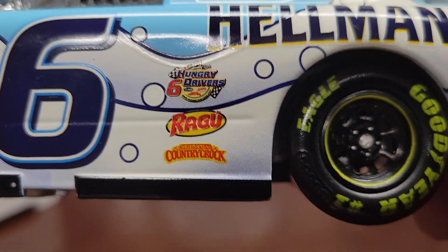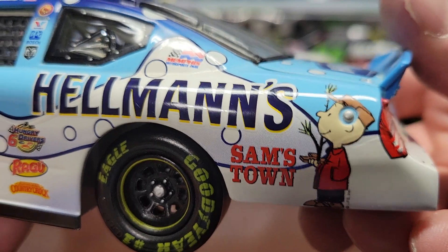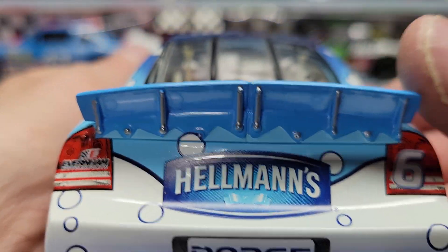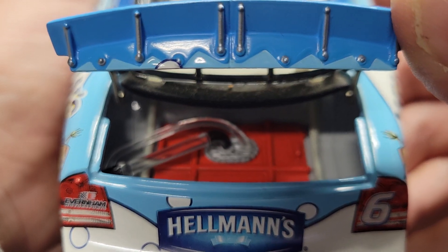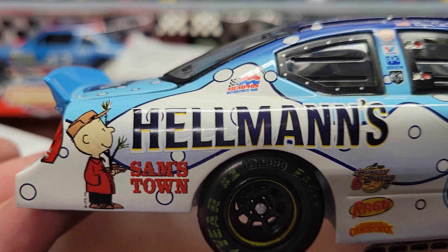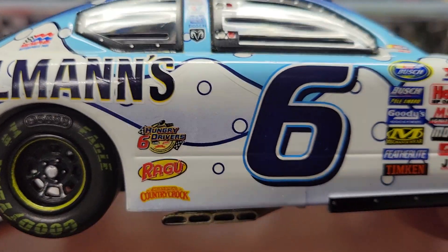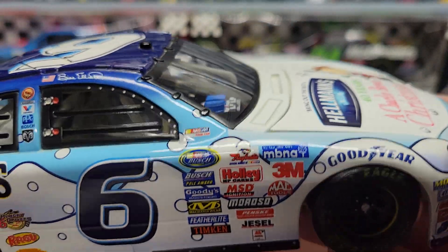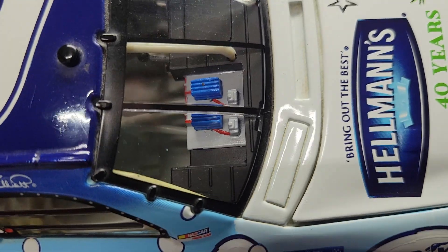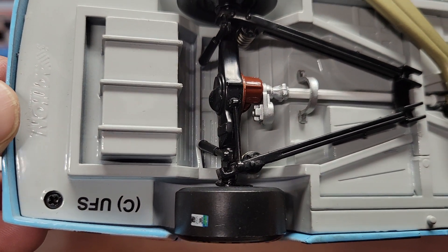You got your racing eagles and all the other sponsors on there — Hungry Drivers, Ragu, and Country Crock, that's butter. There's Sam's Town and Hellman's on the back Dodge. The underneath shows the fuel cell. Turn it around — Charlie Brown on the back too. Same sponsors on the other side, and you get the computer boxes there.